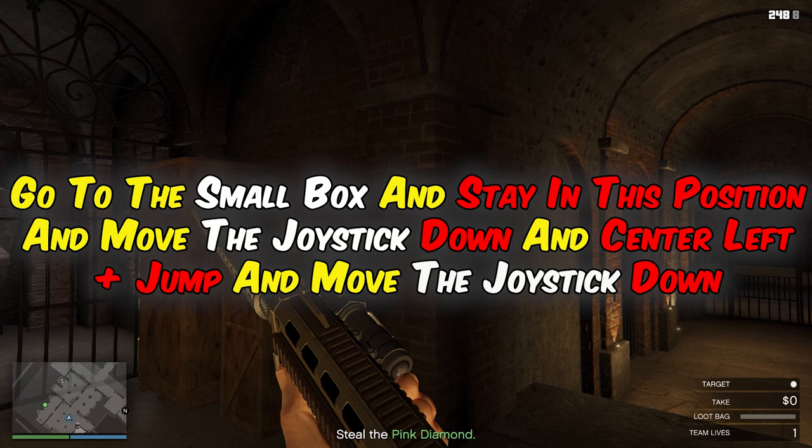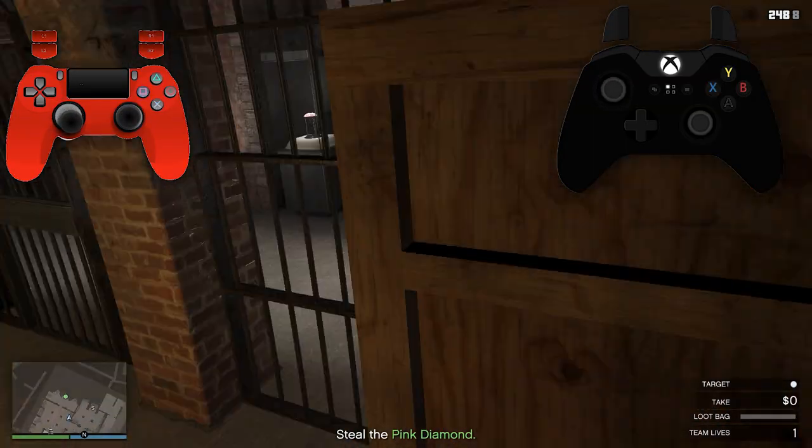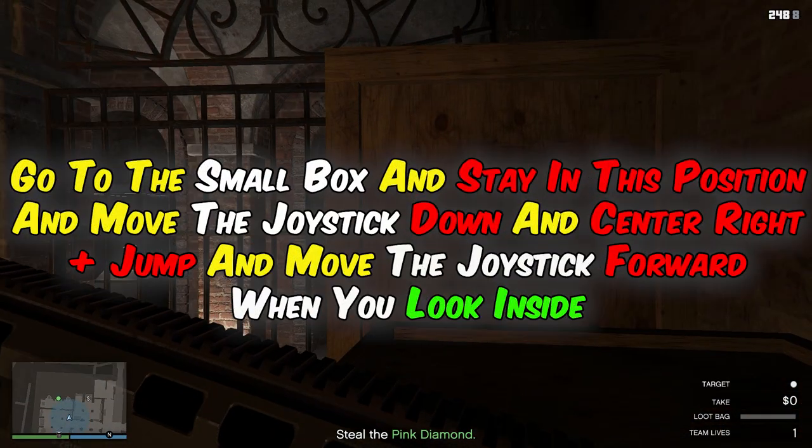Go to the small box and stay in this position, then move the joystick down and center left plus jump and move the joystick down. Go to the small box and stay in this position, move the joystick down and center right plus jump, and move the joystick forward when you look inside.